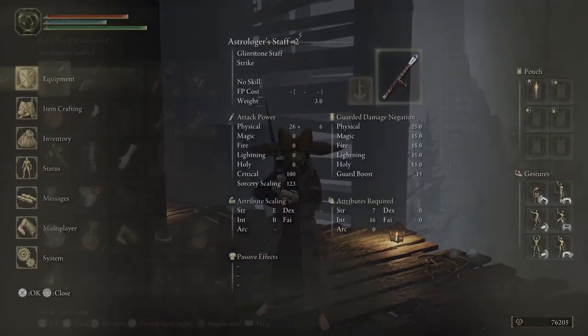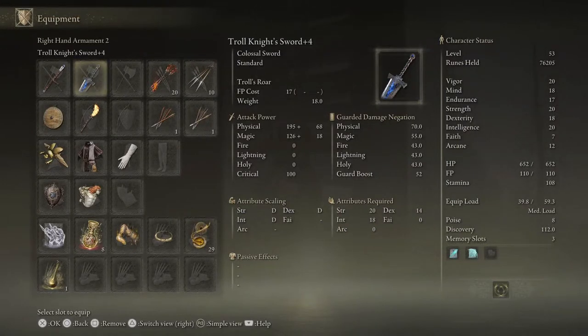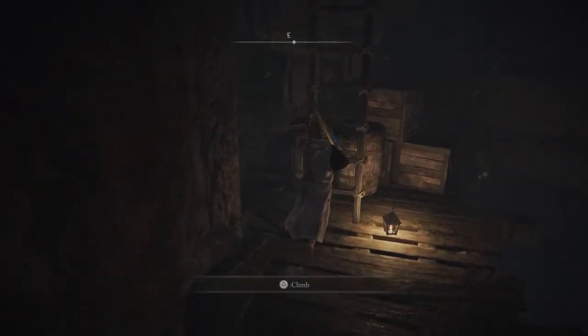Let's talk a little bit about the new weapon. This is the Troll Knight Sword — we got this in the Carrier Manor. Got this bad boy up to plus four already. You can see the physical damage is 195 scaling with 68, magic damage 126 scaling with 18. I don't know how long I'm going to use this, just kind of wanted to test it out — test the waters, per se. We're going to roll this just to see how it works.